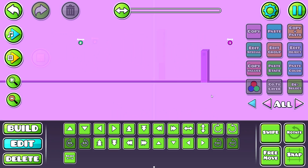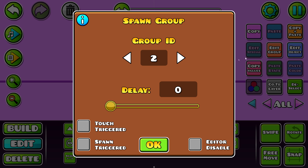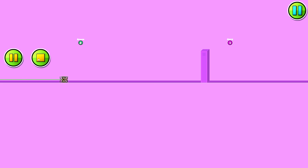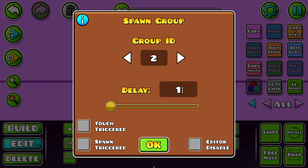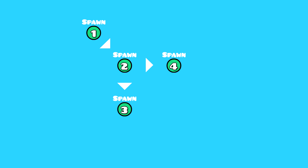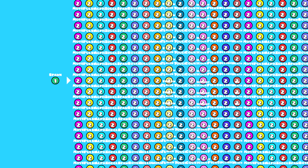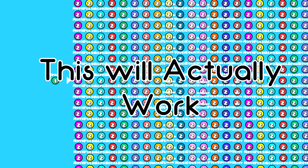Diving a little deeper, it's obvious that I can add a delay to it. Watch as the move activates 1 second after passing the spawn. Also, notice how this trigger has the ability to be spawned as well? This means that you can spawn a spawn that spawns spawns — you get the point. The spawn trigger activates every trigger with the group specified, so you can spawn as many triggers as you like at once.